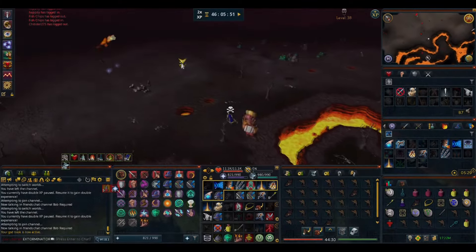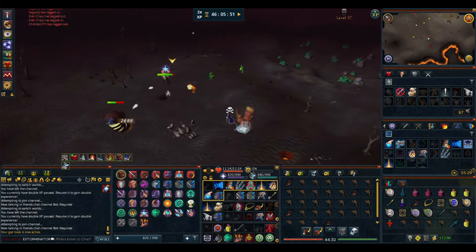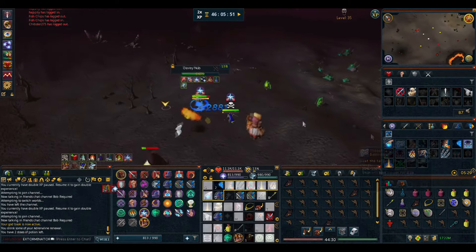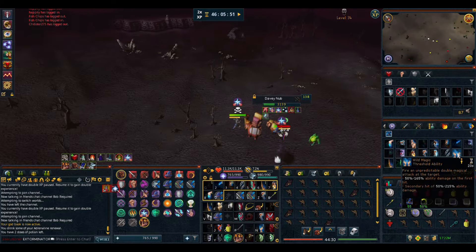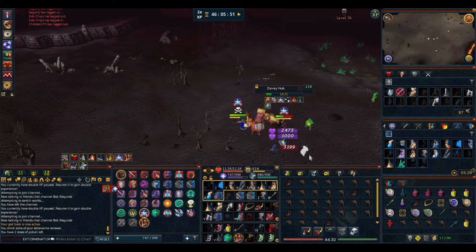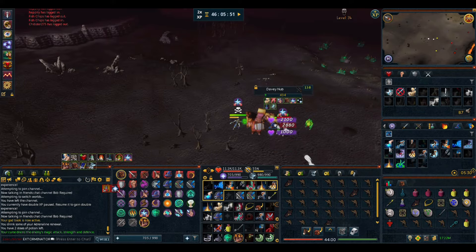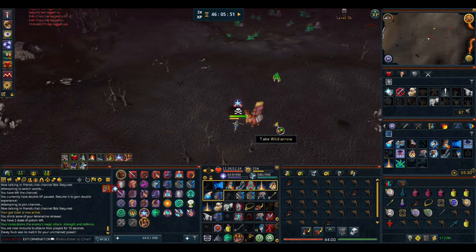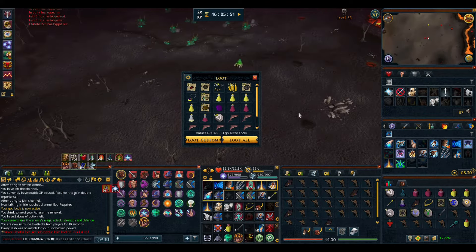We got some attacks going on in the south — a mage. Let's see what we got. He's got a yak. Entangle. Apoth. He's not free to minion or anything, so he's probably gonna die. Looks like he's eating though. This should kill him right here. Five million ashes. Not bad.